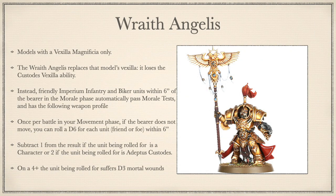Last up: Wraith Angelus. Model with a Vexilla Magnifica only. This replaces the model's Vexilla and it loses the Vexilla ability. Instead, all friendly Imperium Infantry and Bike units within 6 inches of the bearer in the morale phase auto-pass morale tests. Once per battle, in your movement phase, if the bearer does not move, roll a D6 for each unit, friend or foe, within 6 inches — on a 4+, the unit suffers D3 mortal wounds; on a 5+ if it's a character, and on a 6+ if it's Adeptus Custodes. This is definitely the worst relic we have. It replaces your great Custodes Vexilla ability with an auto-pass morale ability and a once-per-game ability that forces you to stand still and can hurt you. The hardest of hard passes.